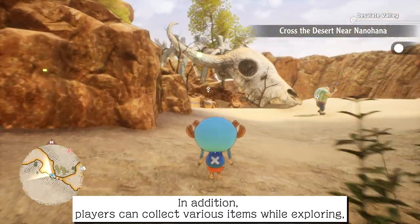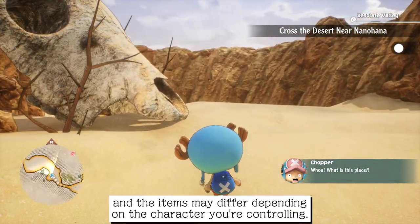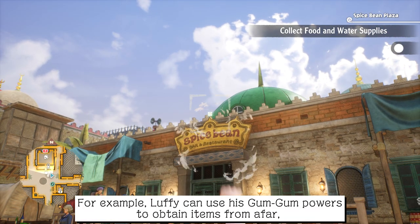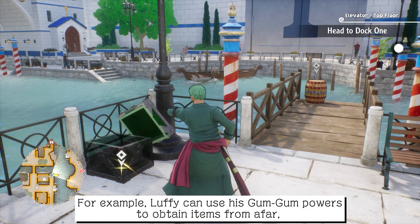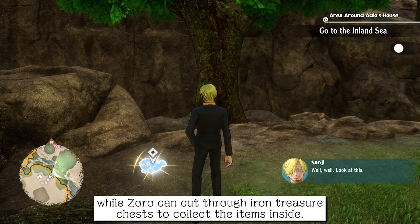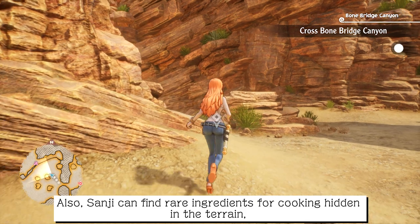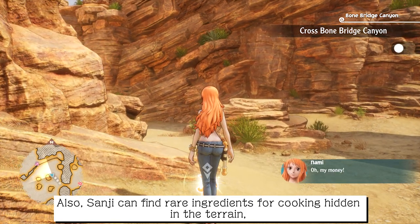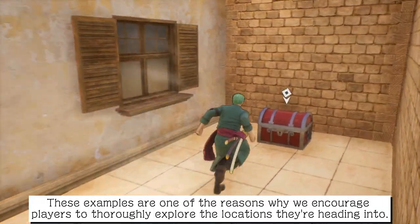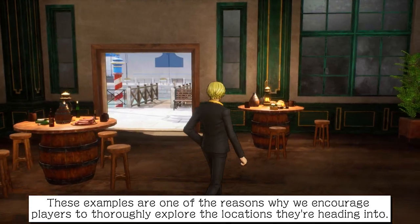In addition, players can collect various items while exploring, and the items may differ depending on the character you're controlling. For example, Luffy can use his Gum-Gum powers to obtain items from afar, while Zoro can cut through iron treasure chests to collect the items inside. Also, Sanji can find rare ingredients for cooking hidden in the terrain, while Nami can find dropped money. These examples are one of the reasons why we encourage players to thoroughly explore the locations they're heading into.